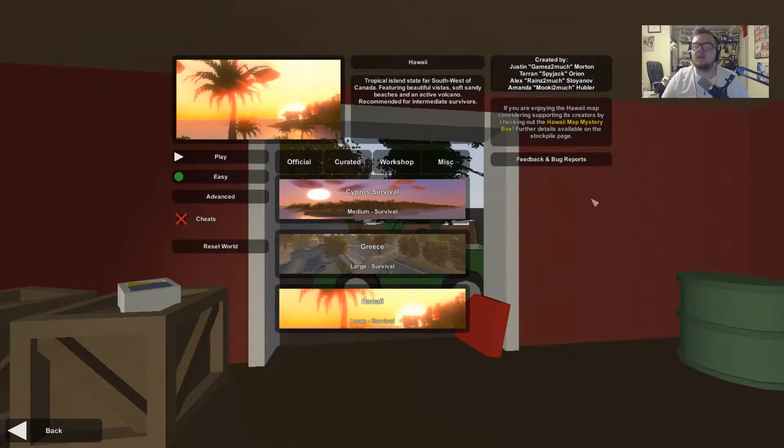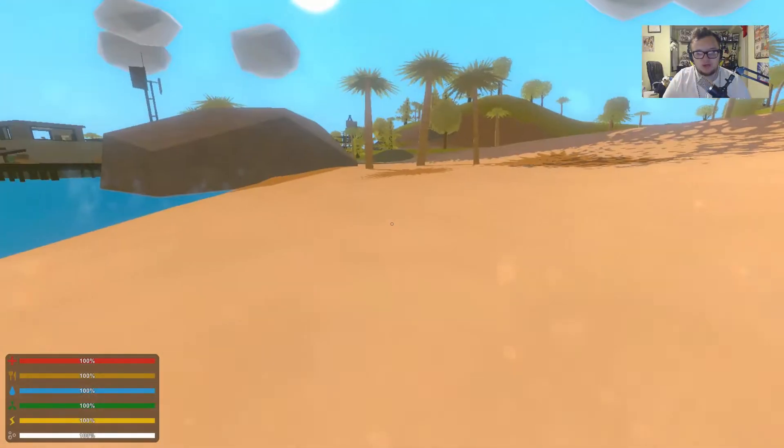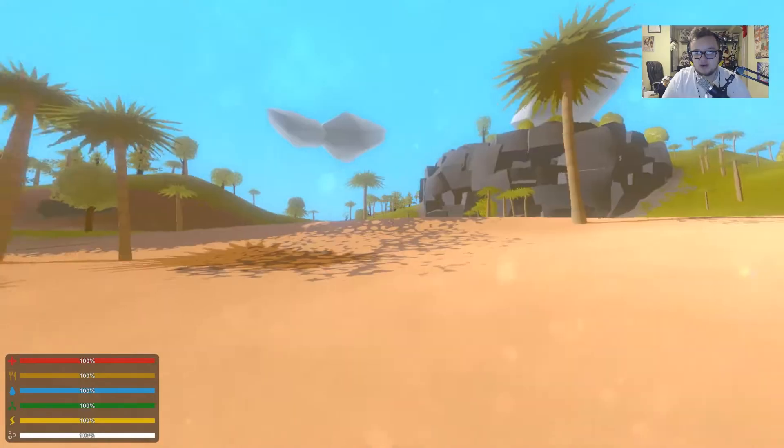Hello everybody, my name is Djeldon, bringing another brand new video. Today we are back with some more Unturned 333 — this is Unturned 3.0 where you get three kills with three separate guns. This is our final episode of the series, episode number eight, and we will be taking on Hawaii, the last curated map available. We're going to see how fast we can complete this challenge.